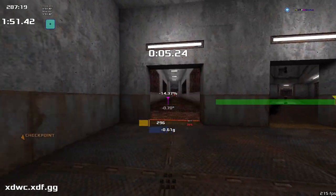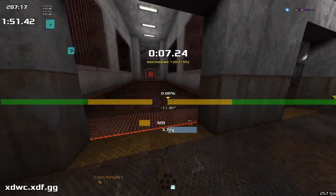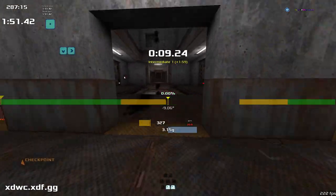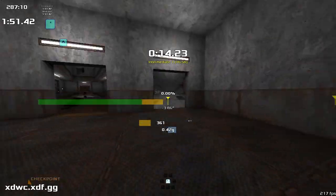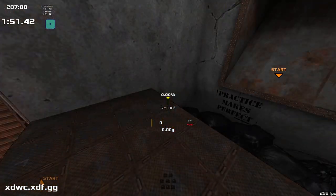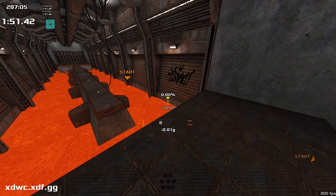You can just walk straight through these. If you've got r_water 0 you won't be able to see which one's which, but: first heart, first, third, second, third, fourth, third — add an extra third because the first third is just straight out of here.